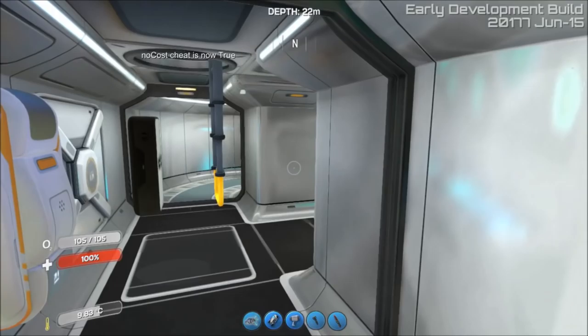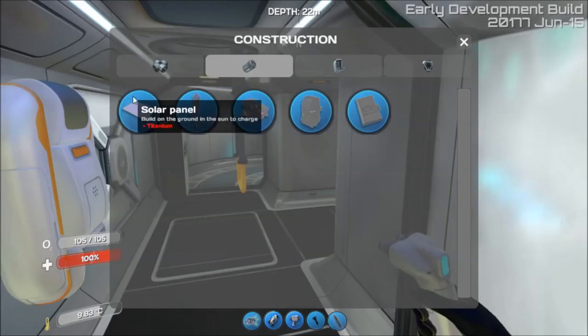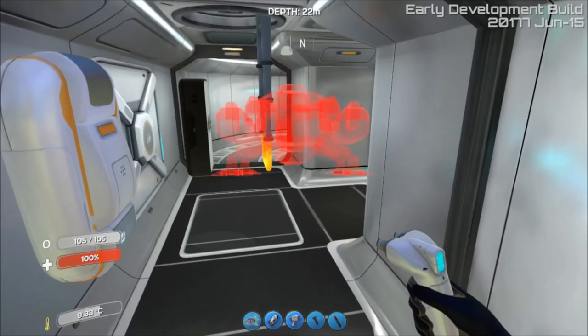They did introduce - if I can get the right tool here - back in the miscellaneous section we have the signs back so you can rebuild them in your base. In the power area now you've got the power transmitter, the bioreactor, thermal plant, and nuclear reactor. None of these are properly working - they're still being constructed, still being done, so you can't even use them yet.